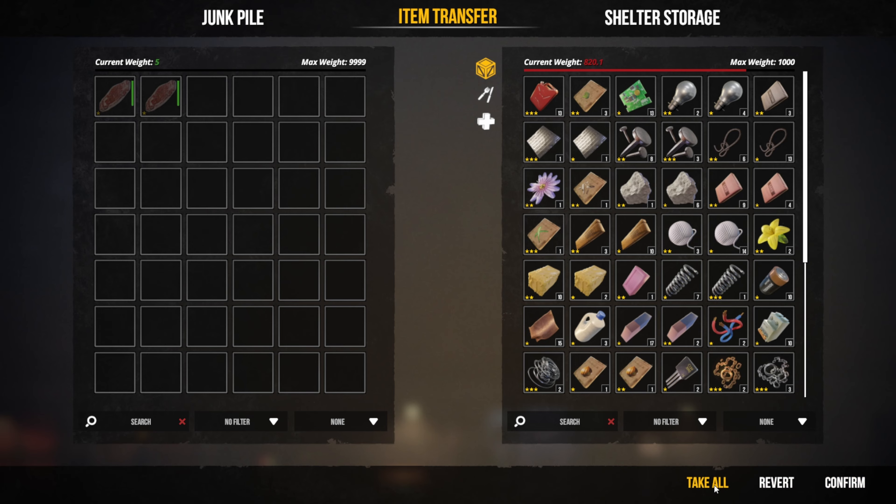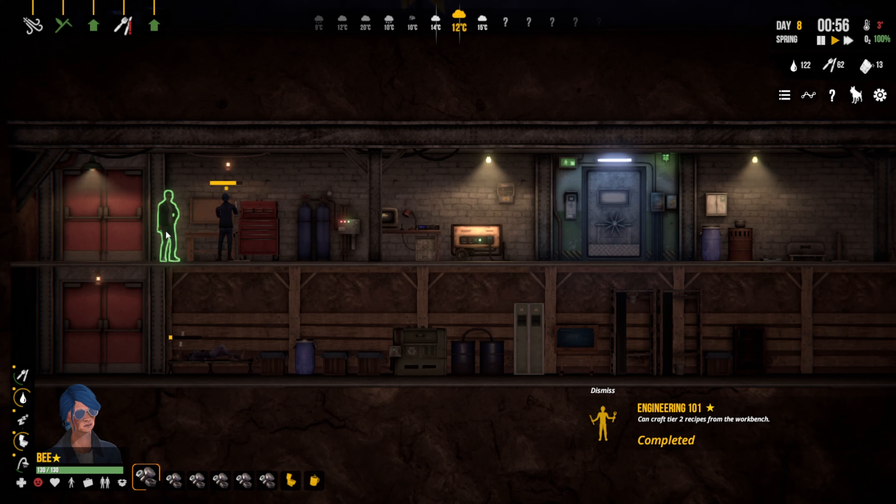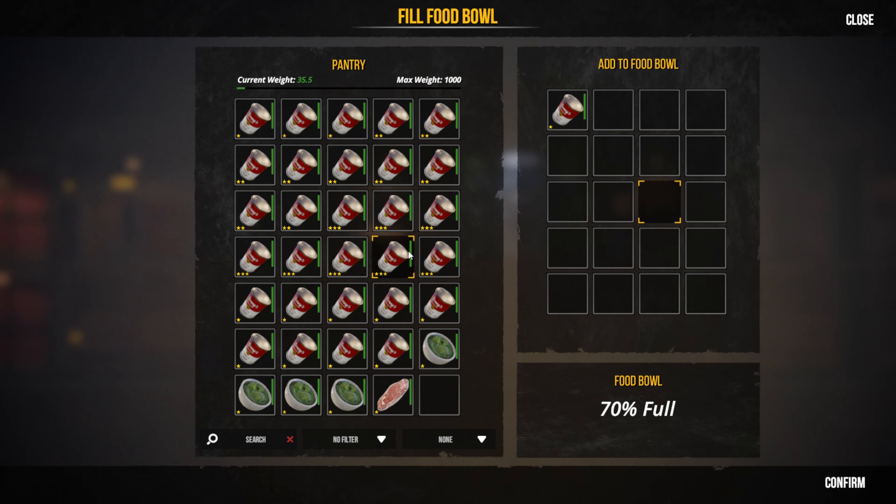There's a couple of food in there — can we take them? Honey, if you come over here darling, come on over here and fill the food bowl with some food.